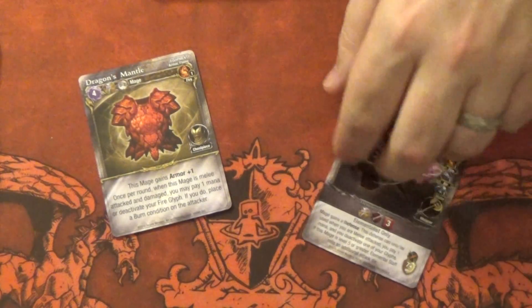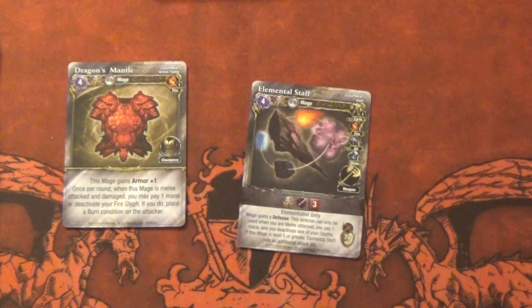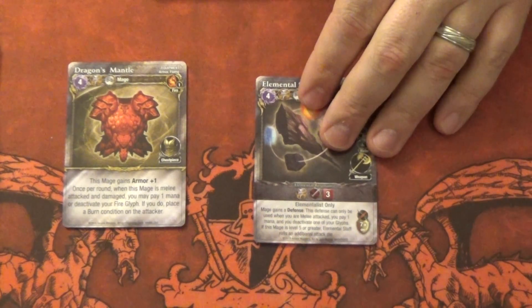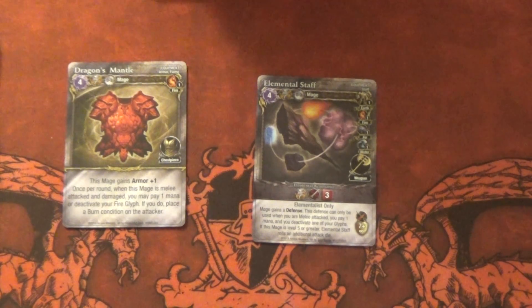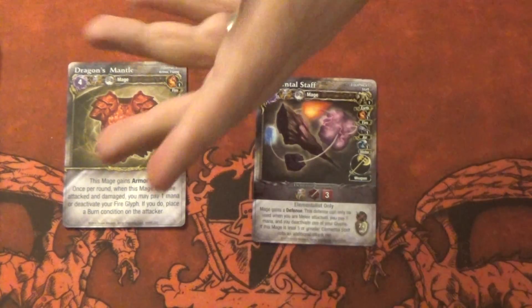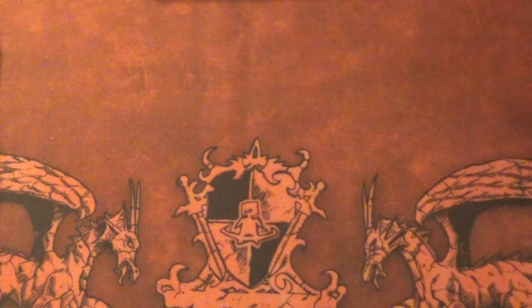Dragon Mantle and the Elemental Staff. The staff is elementalist only, so we won't ever see it unless they make an elementalist for arena, which I would love to see. Dragon Mantle is one armor. When the mage is attacked and damaged, by paying one mana to deactivate the fire glyph, it applies a burn. So actually, this is only good for academy right now as well. Both of these are really good though for academy.